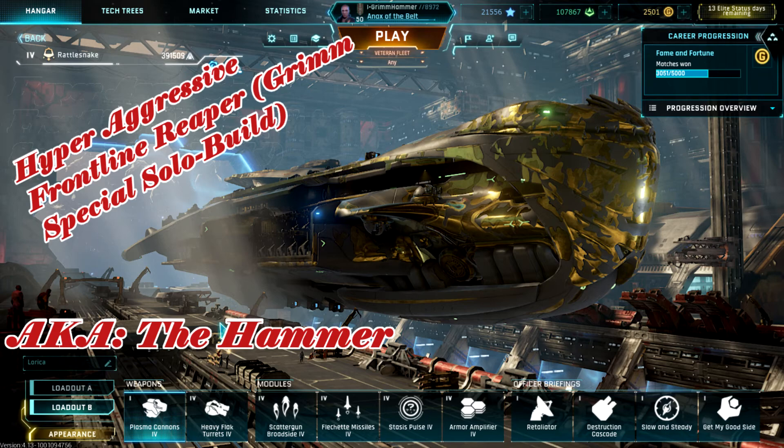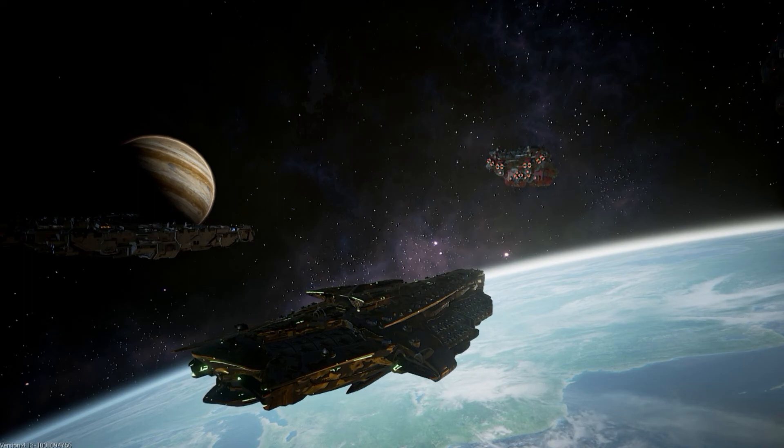Last, we take a look at the hammer build — my hyper aggressive frontline reaper, the Grim special, my solo build. We have heavy flack turrets to stay in the fight up close and personal, scattergun broadsides for quick burst damage over and over, flechette for burst damage, stasis pulse to lock them down and keep them in the middle of the fight, armor amp to stay in the fight as long as possible, retaliator to keep your cooldowns going, destruction cascade for constant damage buff after damage buff, slow and steady mixed with armor amp for 100% damage resistance, and get on my good side for broadside energy regen.